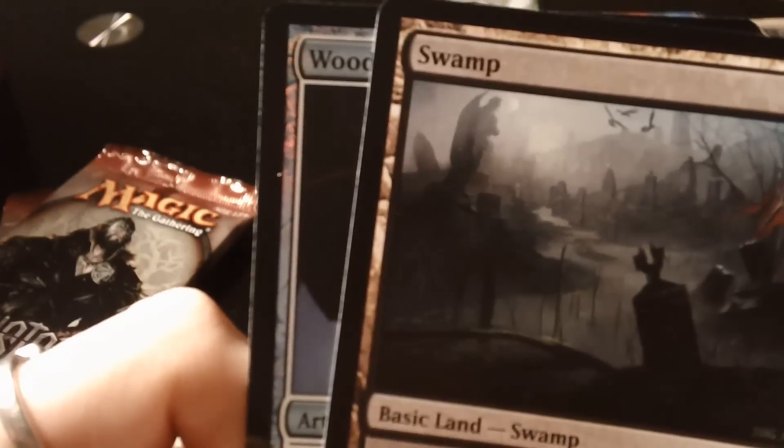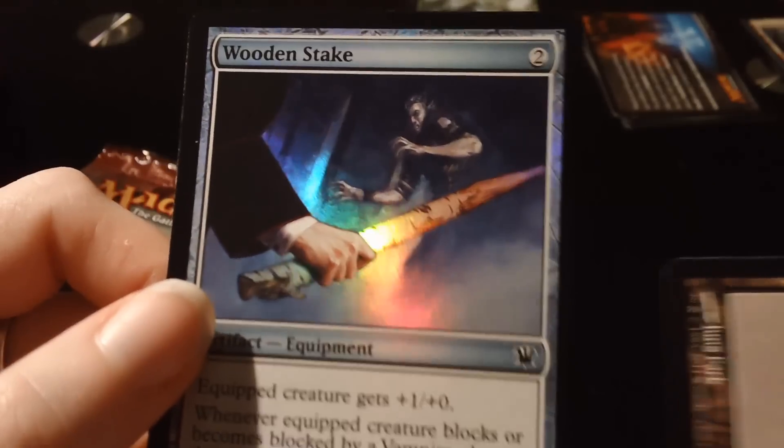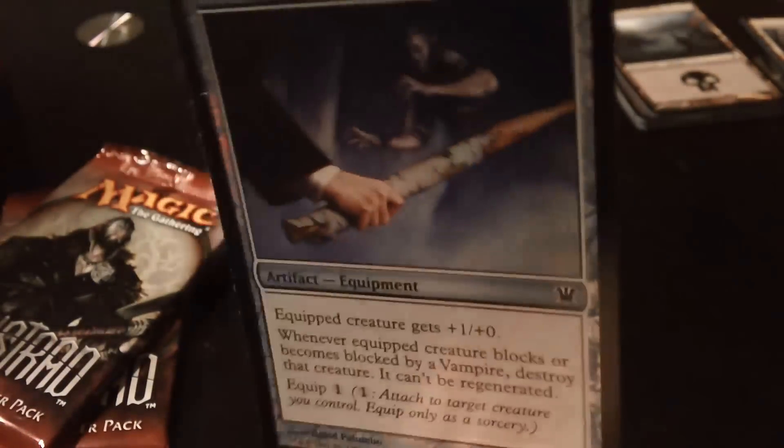The red is actually blue — could it be a foil Snapcaster? No, it begins with 'Wood' — it's an artifact. It fooled me into thinking it was blue. It's a foil Wooden Stake. Looks pretty cool — not the best card in the world, but it does look very blue, doesn't it? I like getting foils.